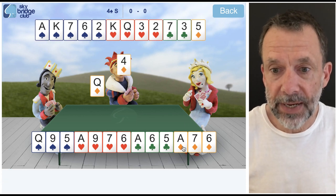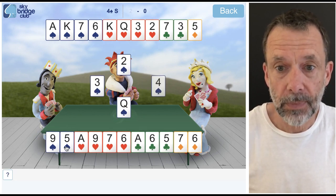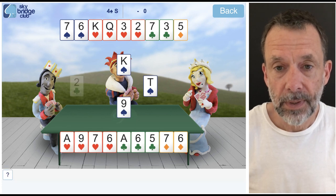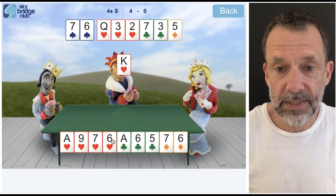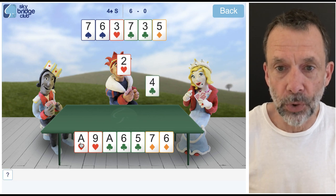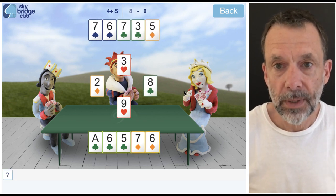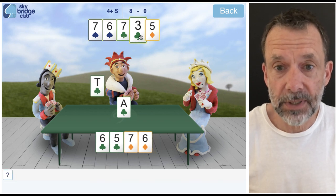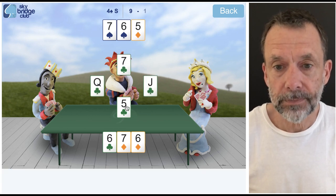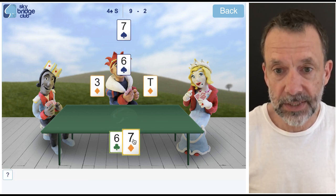Okay, so here we go. I'm going to play ace of diamonds — that's one trick. I've got to draw trumps, so let's play queen of spades, ace of spades, king of spades — that's all the trumps gone. Let's play some hearts now. Really very simple hand, nothing much to it at all. We're up to eight tricks. I'm still going to make the ace of clubs — nine — and looks like I'm going to have to lose a club and a diamond, and so we end up with eleven tricks. Very straightforward.